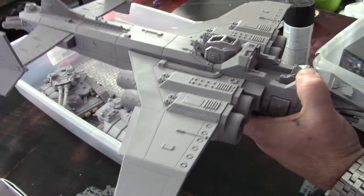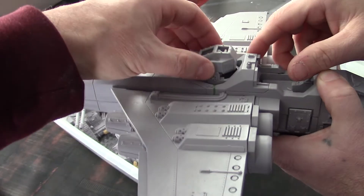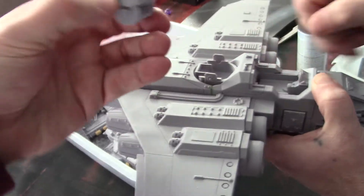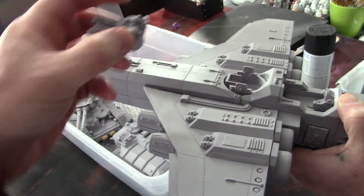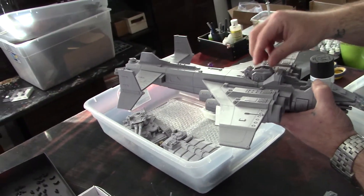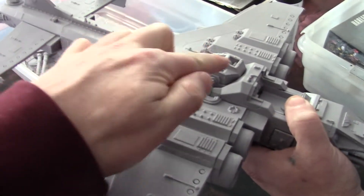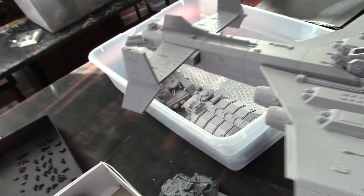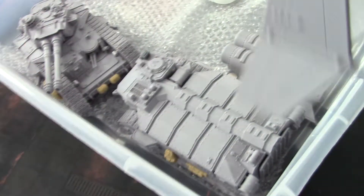This comes out — we left a lot of this for painting purposes, not completely together. In fact, this top section comes off so we can paint the little pilots and stuff. This is a Marauder Destroyer from Forge World. We've got to find some clear plastic to put in there for the canopy — something like a juice bottle would work fine, though we'll probably use something a little more straight.